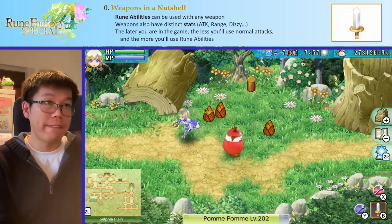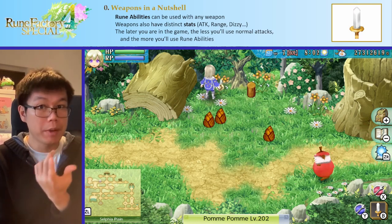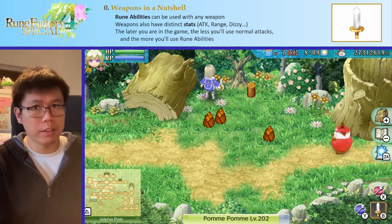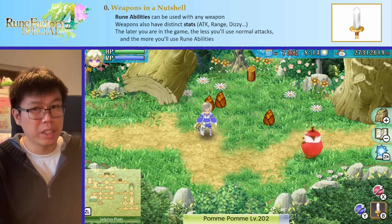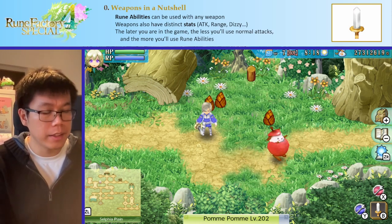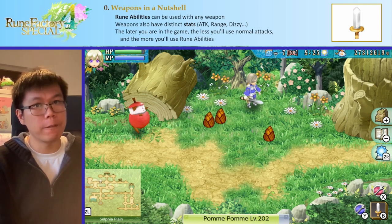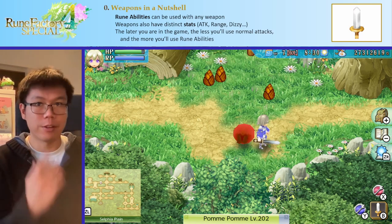Weapons also have distinct stats, so different weapons give different stats. Of course, each individual weapon is different, but each weapon class has traits. Overall, between the stats and the combos, they're relatively balanced for the most part. The balance goes out of whack later on when you start using runabilities more and combos less, but there are other ways to balance the weapons after that. So for the most part, you should feel absolutely free to use whatever weapon style you want — whichever one you find most fun or most cool. They're all equally viable.